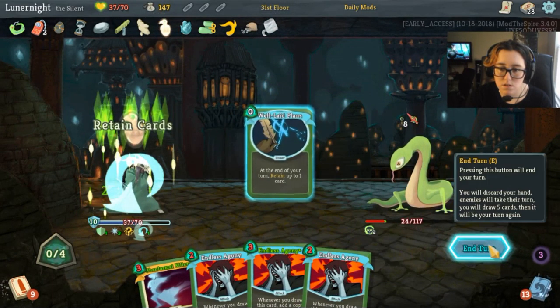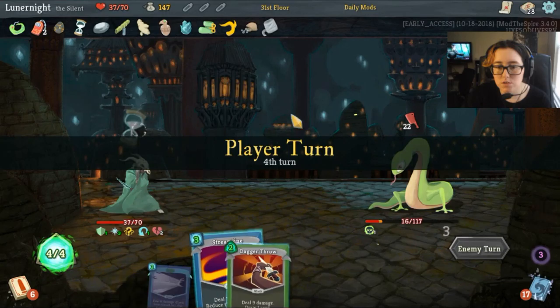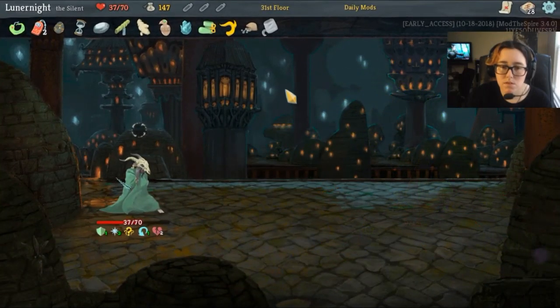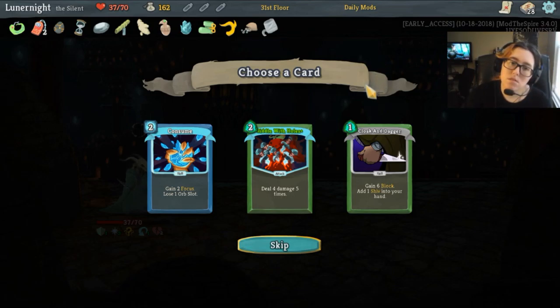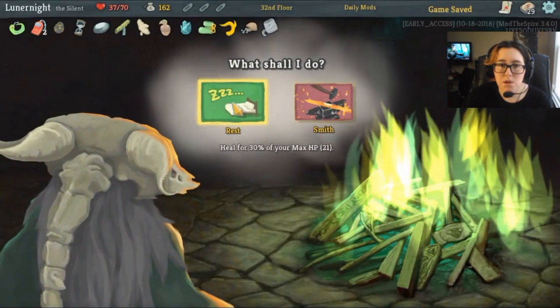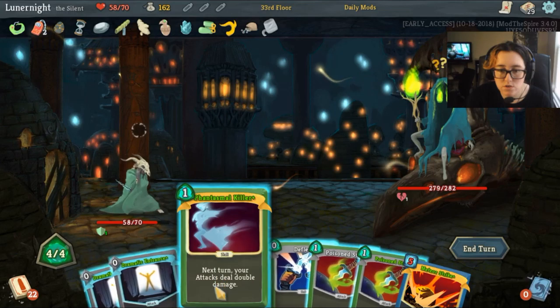Oh, fuck my life. I don't want any of these — I'm going to discard all of them. FTL, hit the stab, and dagger spray. 4 damage 5 times — that's 20 damage for 2. Is it worth it? It would be if I got a Snecko's Skull. Let's grab this in case I get Venom like I want to. I'm going to go ahead and nap here because I have like no health, and I'm going to fight the Collector.